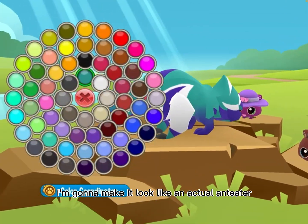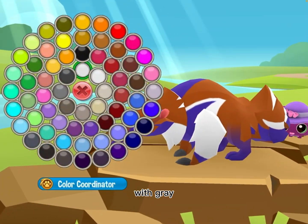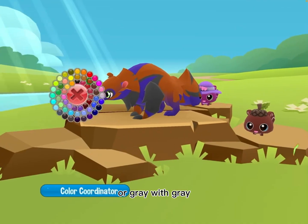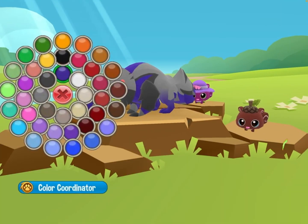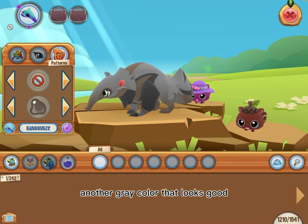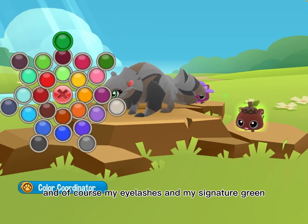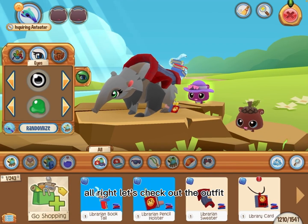I'm going to make it look like an actual anteater — I think they're like brown with gray, or gray with gray. Yeah, that looks more like it. Another gray color — that looks good. And of course my eyelashes and my signature green. That's nice, let's check out the outfit!